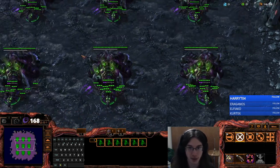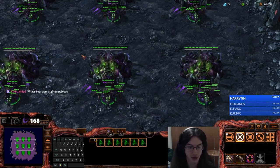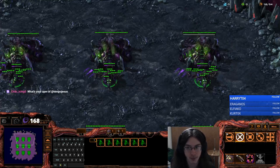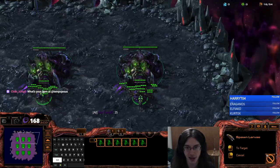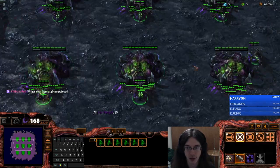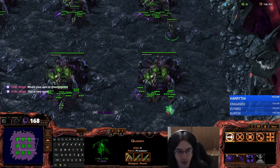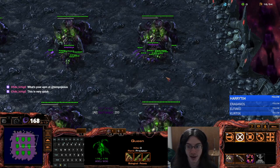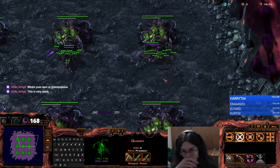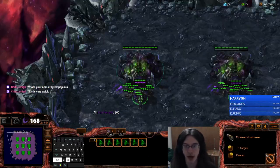What you have to be careful of if you're going to do this is you have to make sure that your queens have enough energy. Because otherwise this will happen — let's say this queen has no energy. In super slow motion, my queens will run across from another hatchery to come inject this one, because this queen has no energy. So you have to be sure that when you do this, all of your queens have energy. This is easier in the later game because your queens will be stockpiling energy.